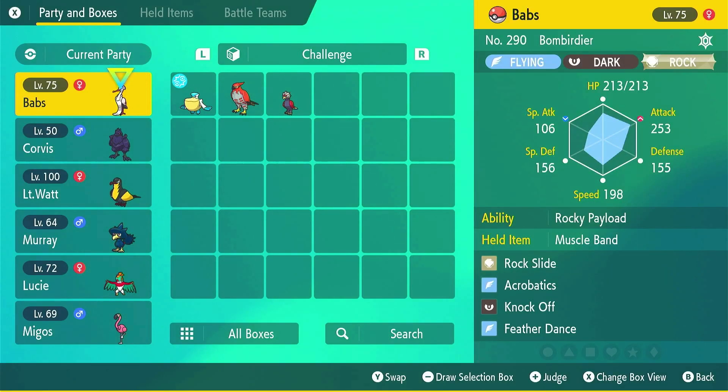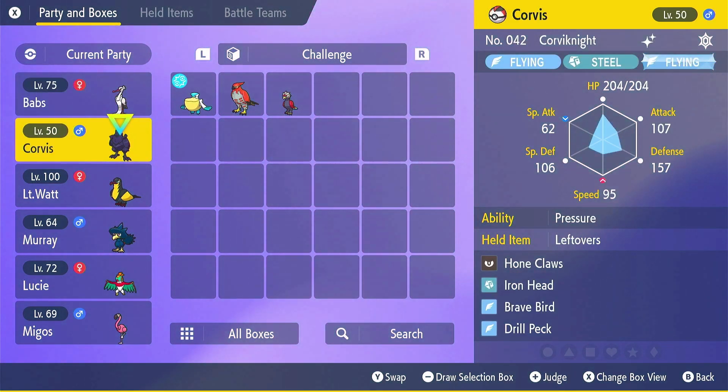Looking at the team, we're starting off with the main player — our Babs, which is our Bombardier. We're running a Rock Terra type with Rocky Payload, which is going to increase our rock attacks. The main attack we're running is Rock Slide. I could have probably run a Choice Scarf the way I was running it, but I wanted the options for the other moves as well, which you'll see later in the game.